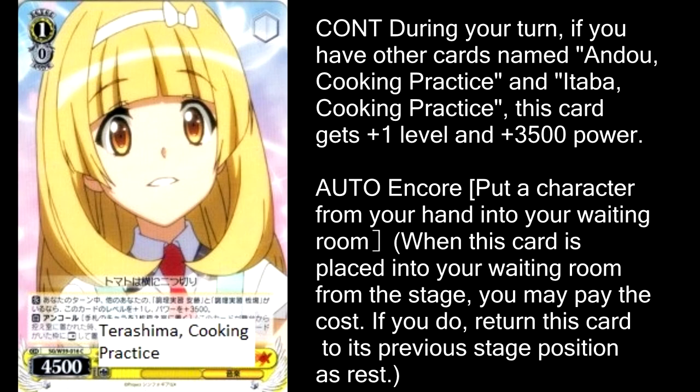Here's a new face we haven't seen yet — Tereshima Cooking Practice. This card is actually here to represent a set of cards, all with Cooking Practice in their name, because they go together to form a pretty funny level 1 combo. If you can get all of the Cooking Practice characters in play, then it creates a pretty hard field to break. This one is the most important because it's got Encore so it can stay alive the longest, and it's also an 8,000 power attacker during your turn. That's pretty big on its own, but the fact that it also gets more bonuses from Ando and Itaba is just beautiful.